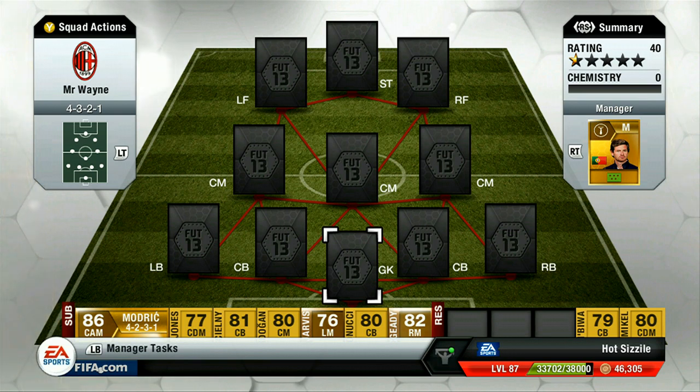Welcome to another Hybridly Brilliant squad builder, this time using the 4-3-2-1 formation - a formation I haven't used much this year in Ultimate Team. Last year I used it because wingers didn't work in other formations, but this year left mids and right mids get more involved due to EA's new attacking intelligence, so I've been using 4-4-2 and 4-1-2-1-2 instead. But I went ahead and decided to use the 4-3-2-1 and it's a very fun and effective formation.